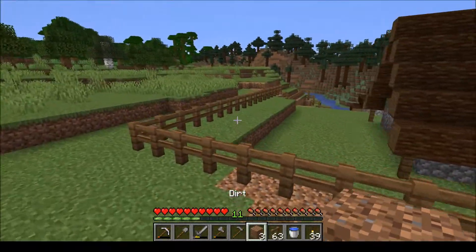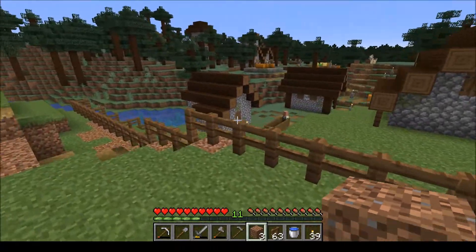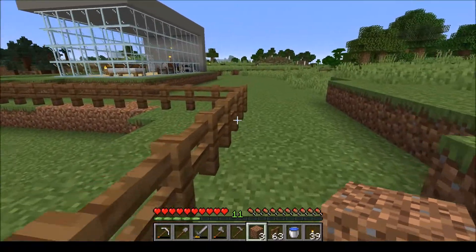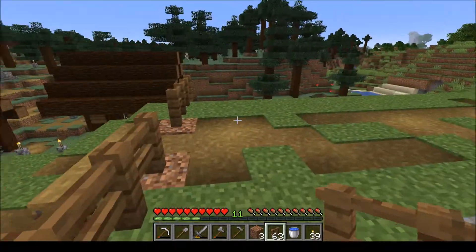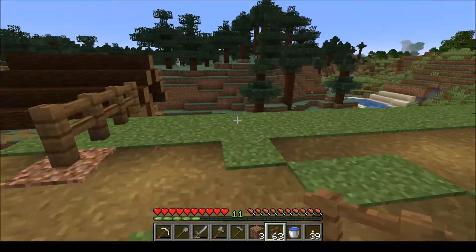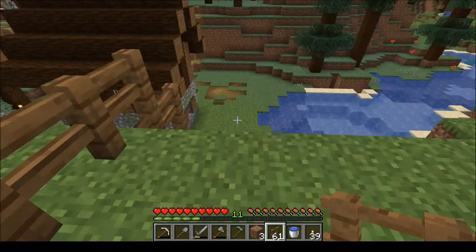We're currently in the process of placing the fence. I got rid of a bunch of trees to get all the wood for this fence and clear it up a little bit. Trying to get rid of the grass too, just to make things look a little bit cleaner inside the village. Our goal is just to fence in the village so they don't die from zombies or potentially even pillagers in the future.